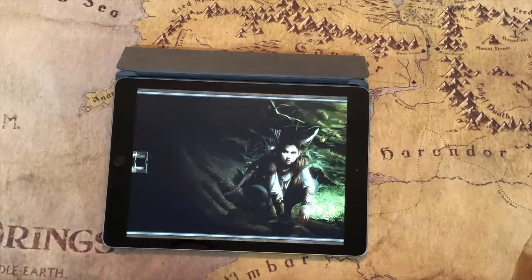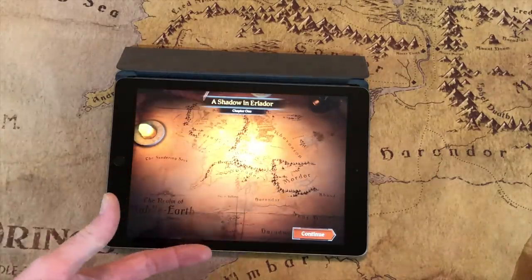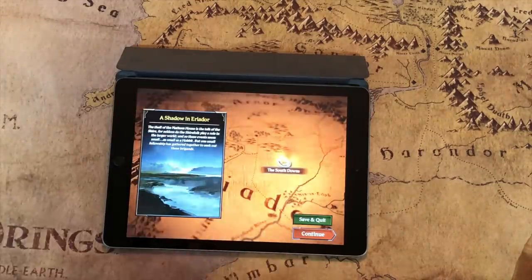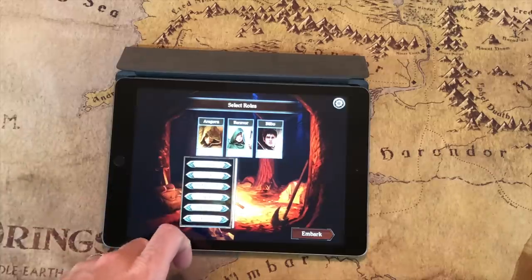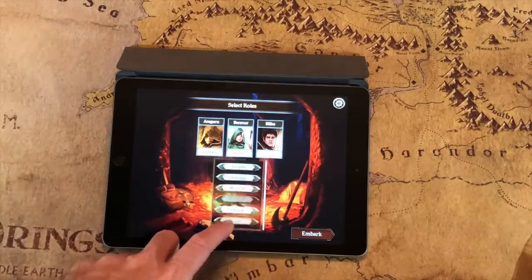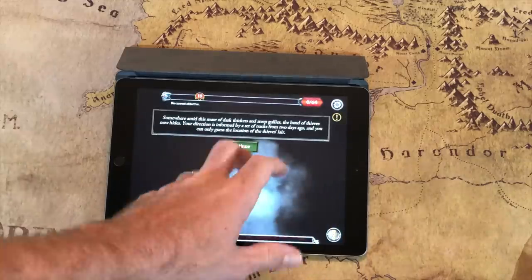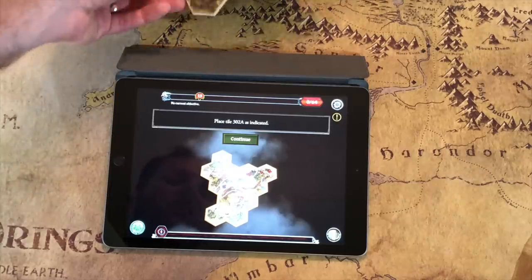The app gives you some backstory — I'll skip that to avoid spoilers. You embark, and this is Chapter One: Shadow and Eriador. You can save and quit here and go back to the map to pick a different unlocked mission. This is also the campfire section where you pick your roles: burglar, guardian, musician, captain, pathfinder, or hunter. The app then sets everything up and tells you exactly where to place tiles and which orientation to use — it's straightforward.